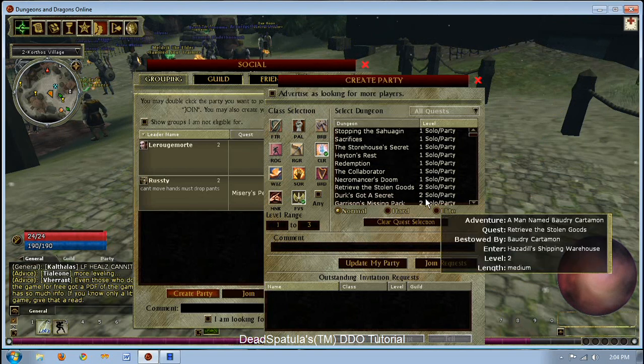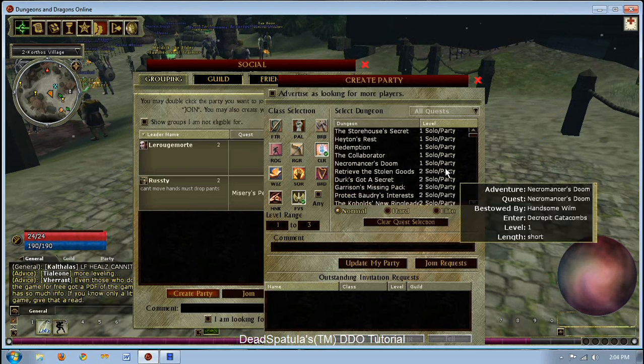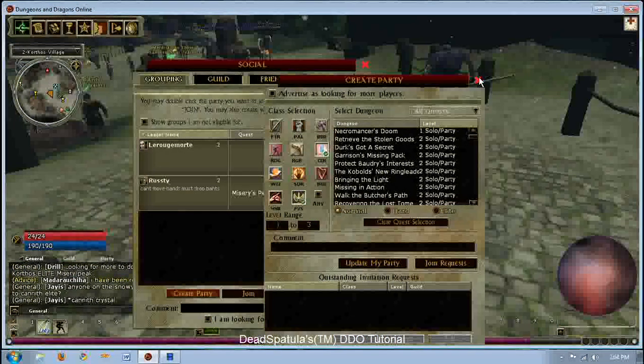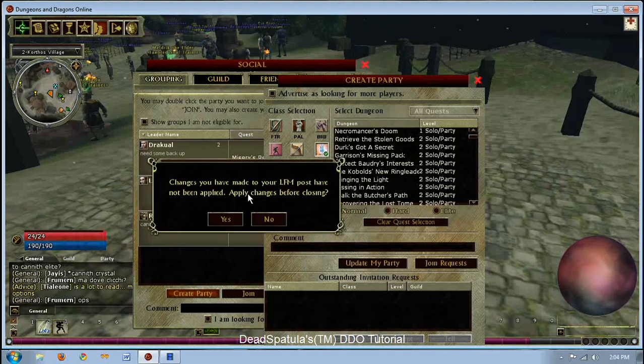You can choose a quest if you want. This is especially important if you're going to be doing paid-for content — not pay-to-play. You can choose your difficulty — elite, for example. If you're the group leader, you have outstanding invitation requests, and you can check them out here if a bunch of people requested at the same time.